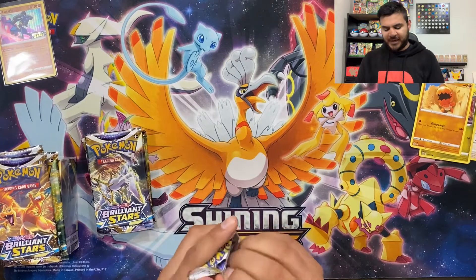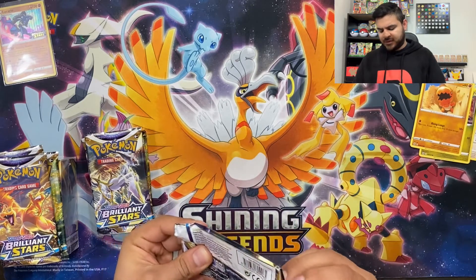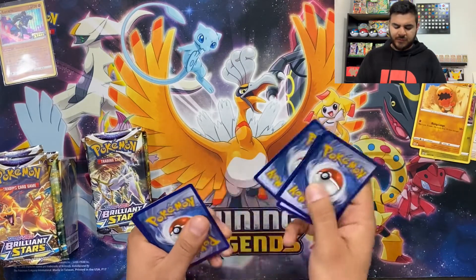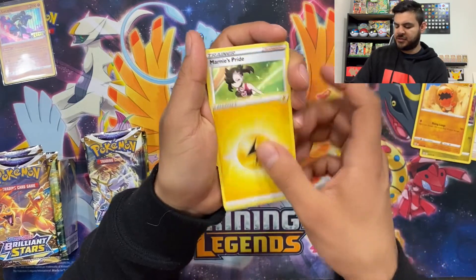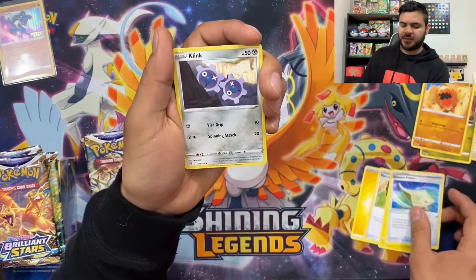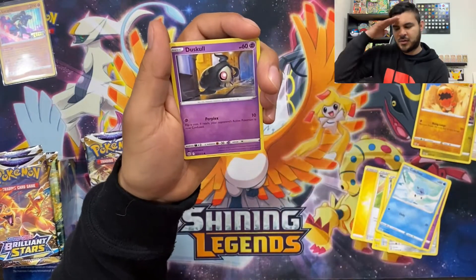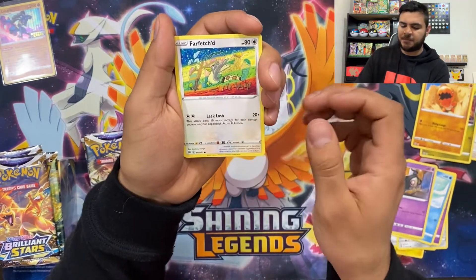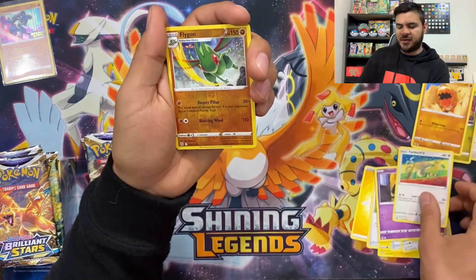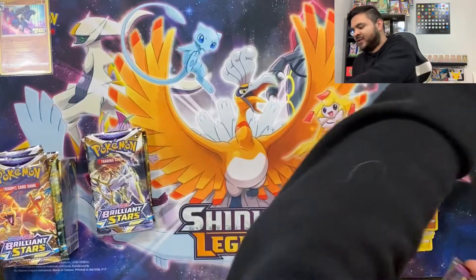Moving on to the second pack real quick — this is pretty exciting. There is a code card, four from the back. Starting off with Electric Energy, Marnie's Pride, Pachirisu, Blunder Policy, Clinkunk, Dedenne, Cubchoo, Duskull, looking around — Farfetch'd. I really like these styles of artwork, they're just cool. And a reverse holo Flygon. Our rare is Mimikyu V! There we go, guys, starting off pretty good.